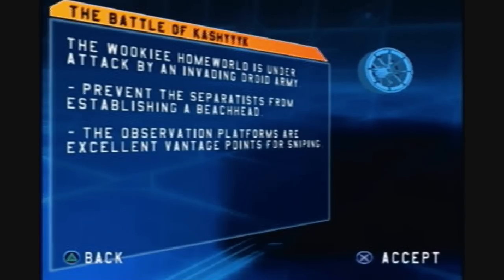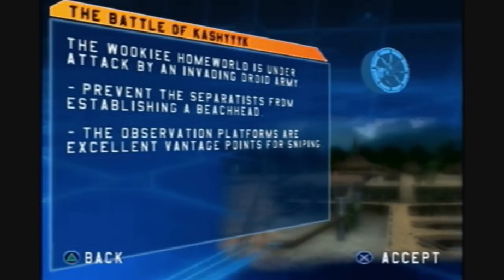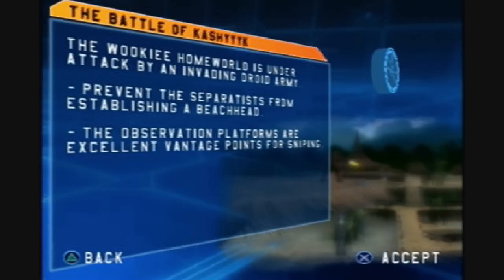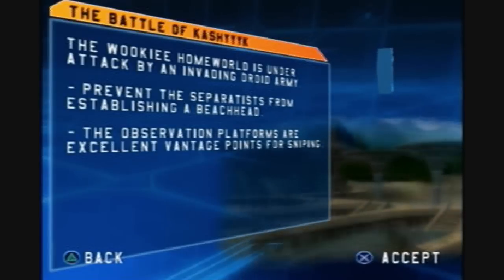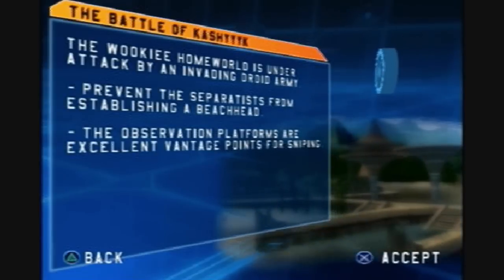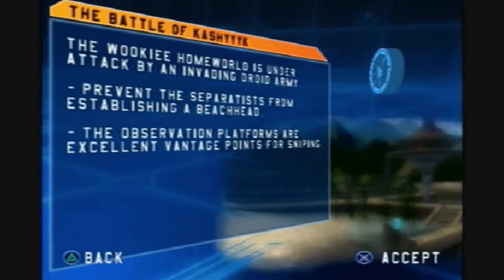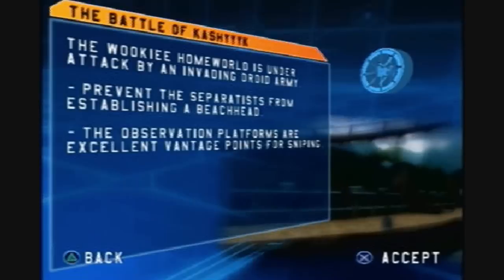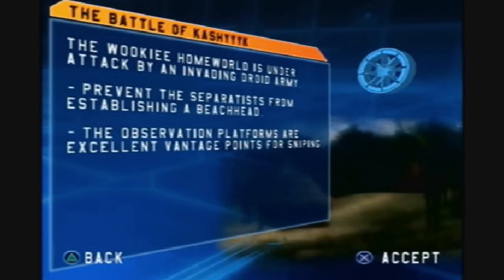The Separatists have launched a desperate attack on the Wookiee homeworld. We cannot allow this planet to fall into Separatist hands. Defend Kashyyyk and drive the enemy off the planet. The Wookiee homeworld is under attack by an invading droid army. When you prevent the Separatists from establishing a beachhead, the observation platforms are excellent vantage points for snipers.